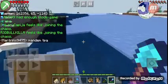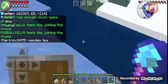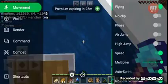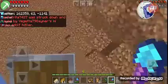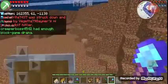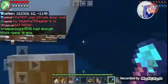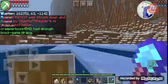Here's how you do it: you essentially get below the water. Let me turn off walk on water real quick. I'm going to get below the water, and you want to set a home down here using the slash set home command.